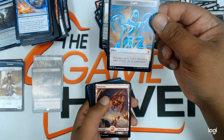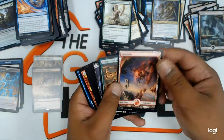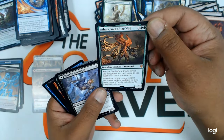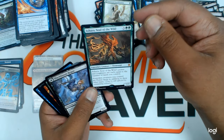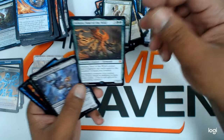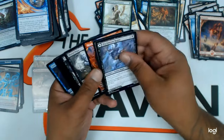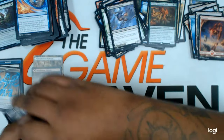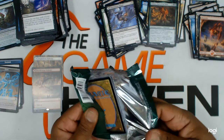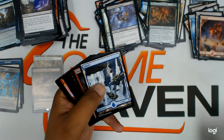Copy token — that would be for the Jace Planeswalker or any other copy. Mountain. Shaile, Soul of the Wild — hey, there are a lot of people looking for this card. It'll be here at the Game Haven shortly after this video, first come first serve. Uncommons and commons. That's a really good mythic. On the next video I'm going to have to count how many mythics came in the box.